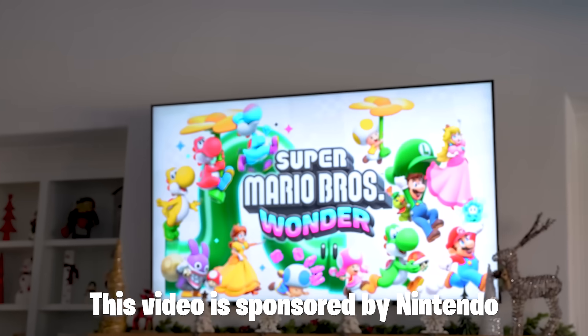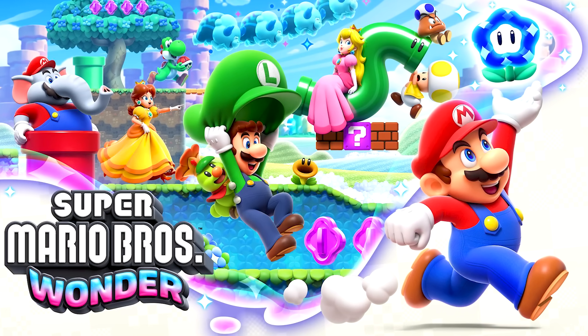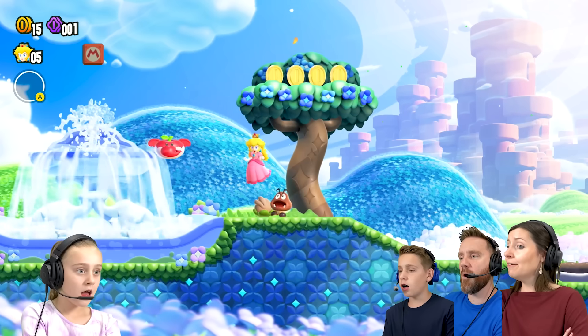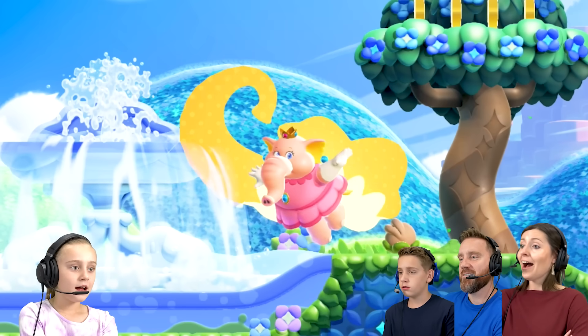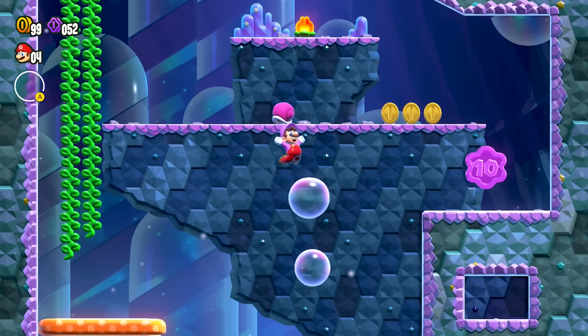This video is sponsored by Nintendo. Today on KC we're playing Super Mario Brothers Wonder, exclusively on the Nintendo Switch. It's playable with the whole family and has some new power-ups we're excited to try, like elephant fruit and bubble flower, that'll help us get to hard-to-reach areas and so much more.